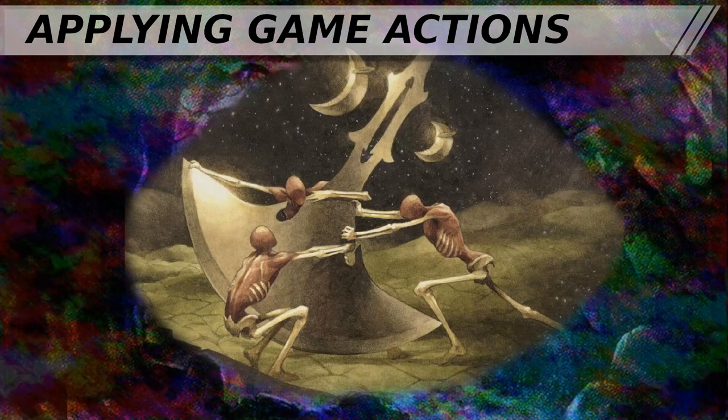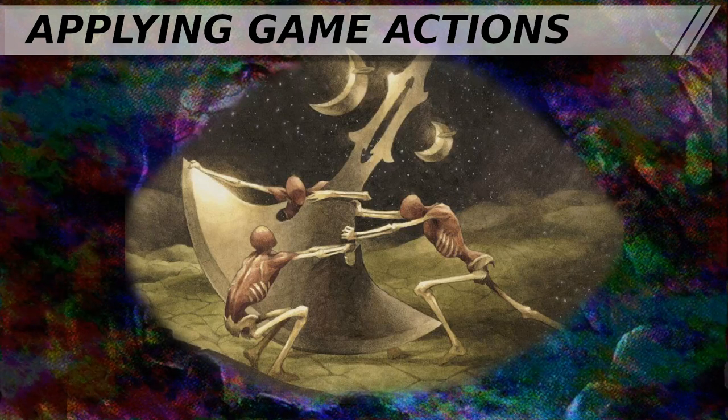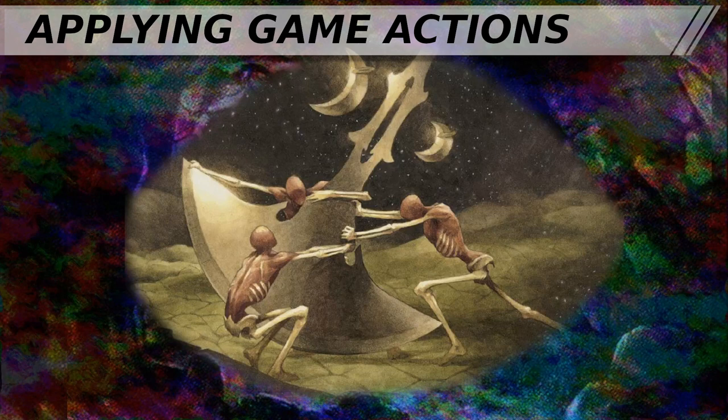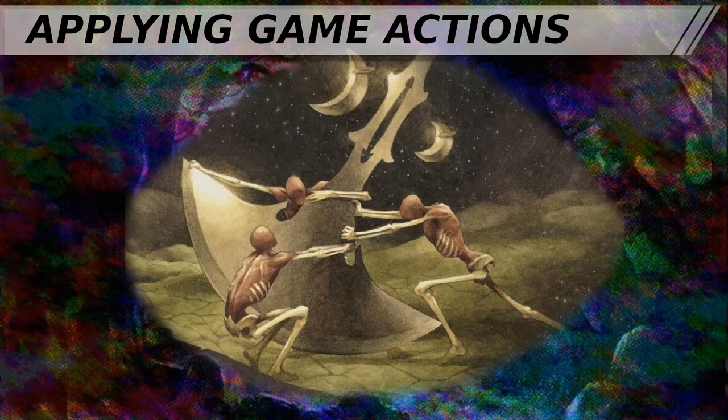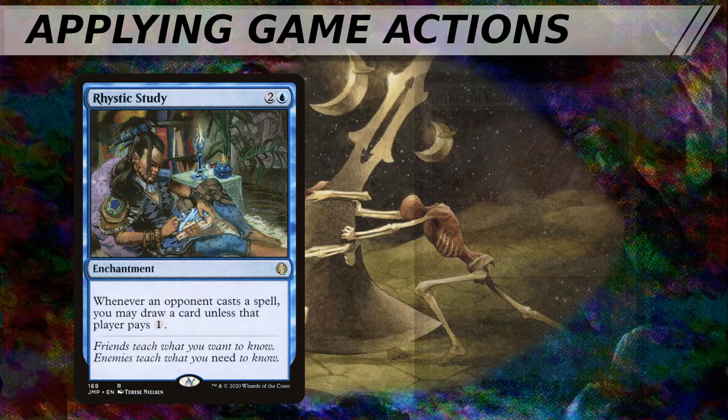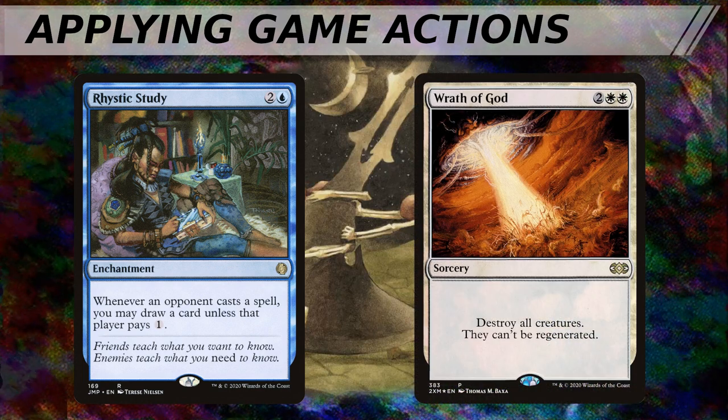These are the things to keep in mind when looking at your decks, looking at cards, and looking at the game state in general. It's a lot to take in, so try these exercises. Sit down at the board when you're trying to decide what to do, and just look at permanents. Which ones are going to allow their players to take multiple game actions? Rhystic Study — classic example. What spells are going to allow multiple game actions? Wrath of God — classic example. Try to think about it this way. It may open your eyes to a whole new way to look at the board and to look at deck building.